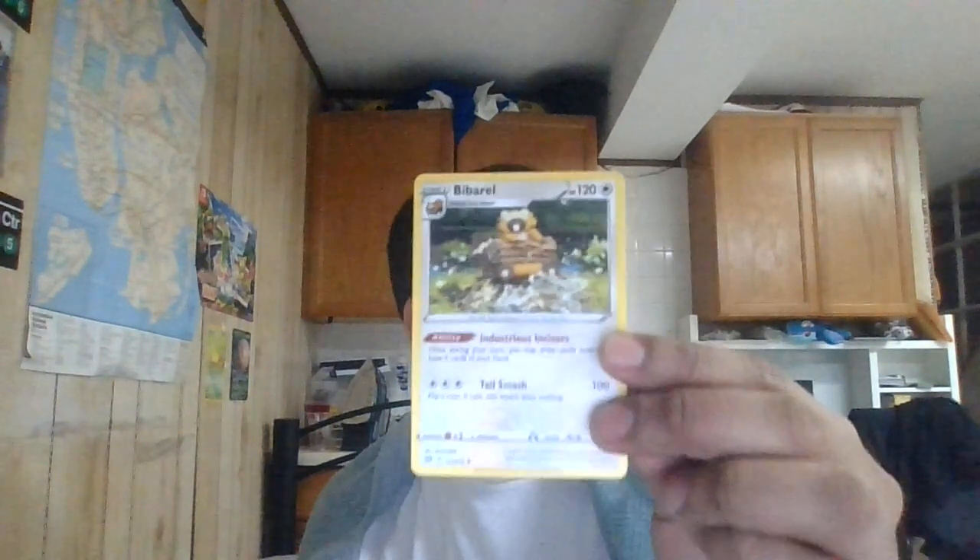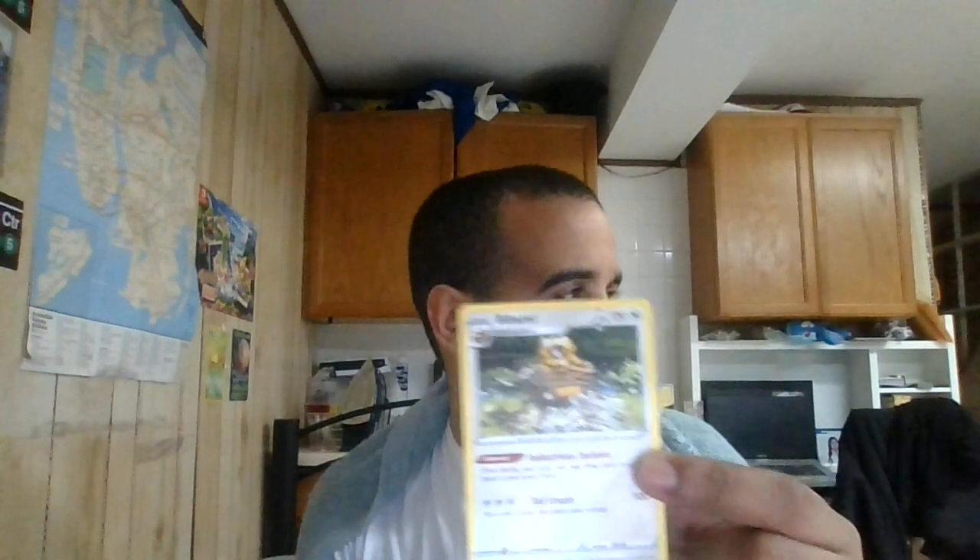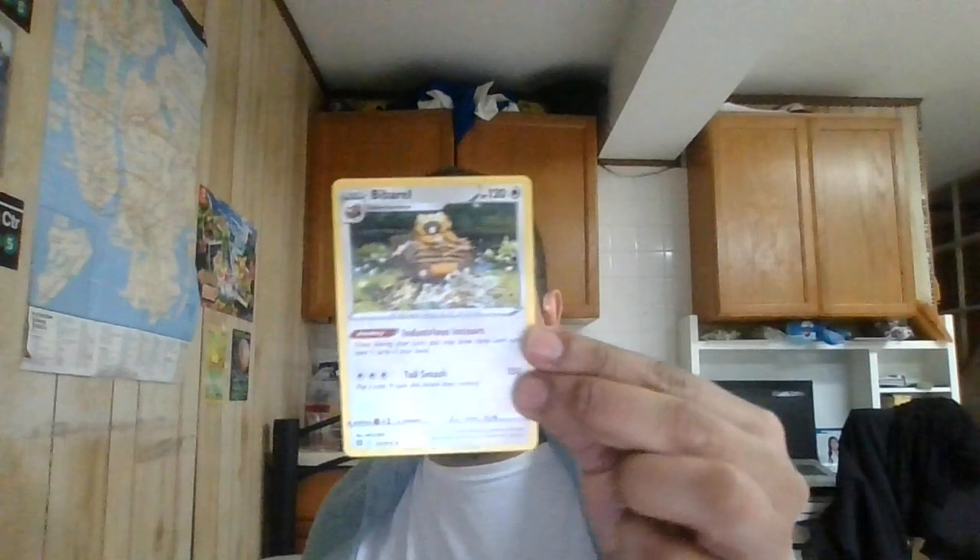We got a 2-2 Bibarel line — a very good draw support Pokemon. Bibarel's got 110 HP, a colorless-type Stage 1 Pokemon. Its Industrious Incisors ability lets you draw cards until you have 5 in hand. Very good for when you want to refill your hand and look for key cards. If you have multiple Bibarel, you can use the ability over and over again — if you have 2 Bibarel, you can use it twice.